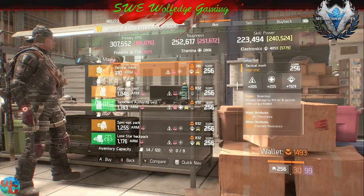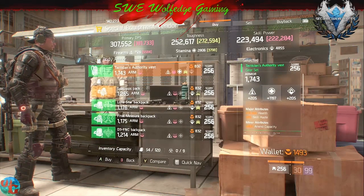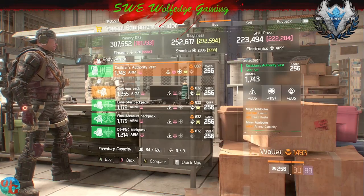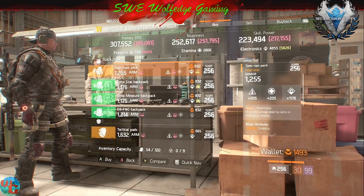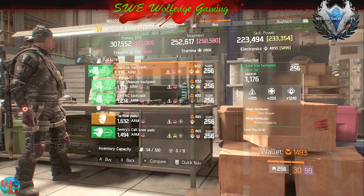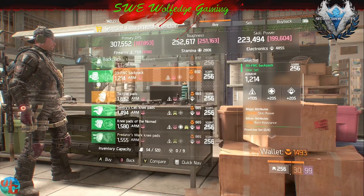The Tenacious Mass and Reckless are here. This is a pretty good Tactician's piece, though I wish the armor roll was higher, but it is what it is. Lone Star — I would pick this up. Final Measure as well.